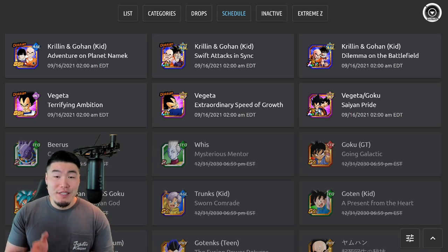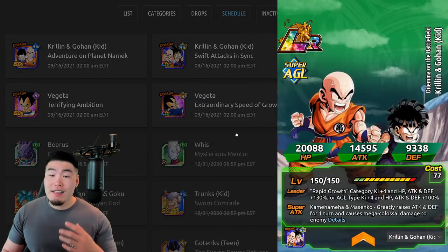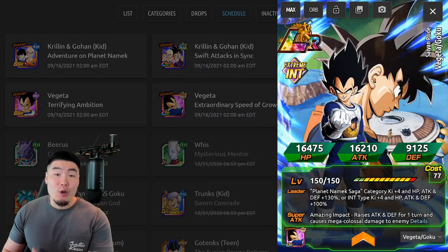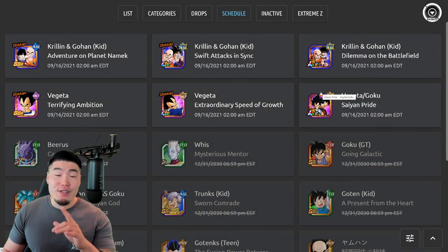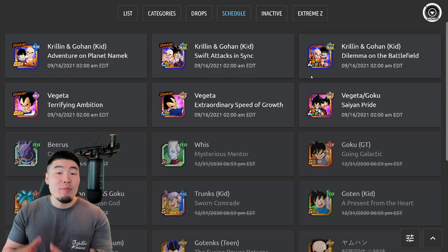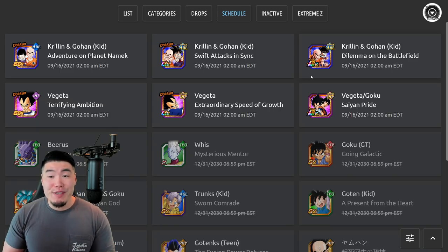We have the Part 2 Top Legendary Summon LRs. The AGL LR Krillin and Gohan, as well as the INT LR Vegeta and Goku, have both been scheduled and will be releasing either tonight at 11 p.m. Pacific Time or tomorrow morning at 2 a.m. Eastern Time, of course depending on your time zone.